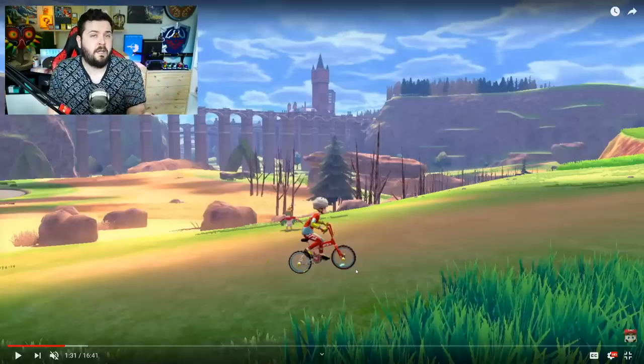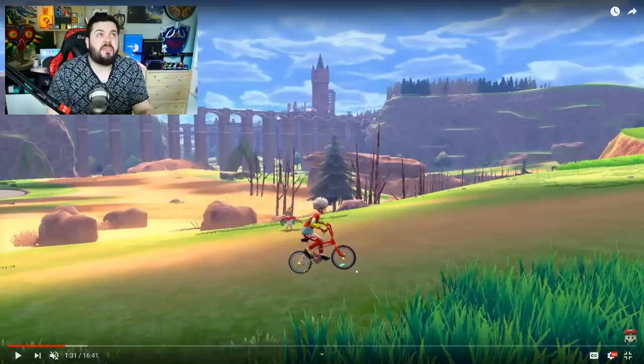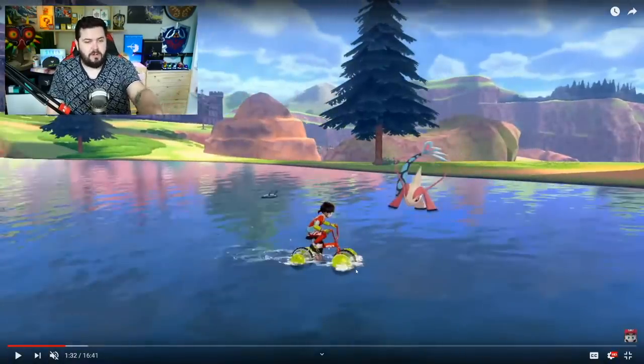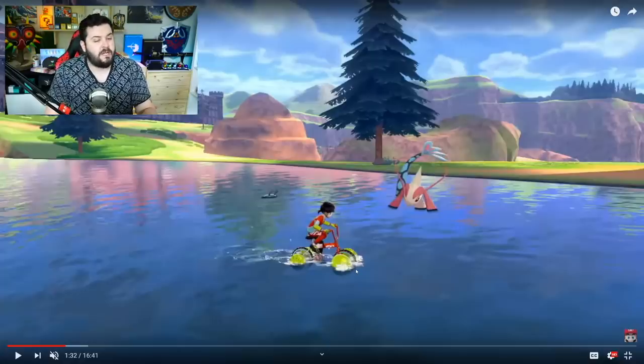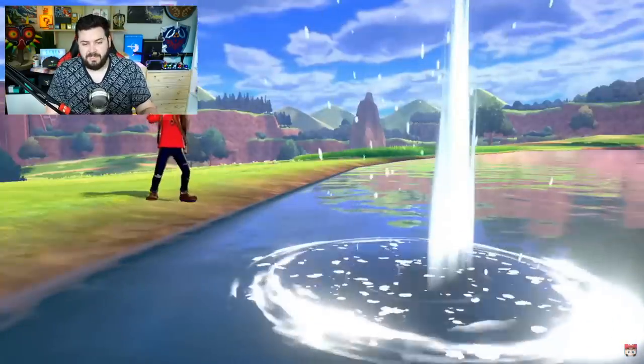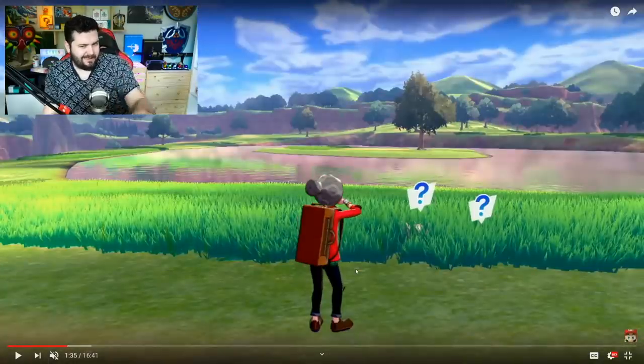We see the bicycle returned, which is awesome — obviously we need a bicycle to traverse such a large area. But does this mean we're not getting Poke Ride back? We're already told that the big black crow is going to be how we fast travel around, so we can theorize that's going to be similar to how we used Charizard Poke Ride before. The bicycle also lets us ride on water, which is pretty awesome.